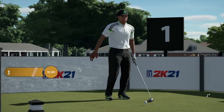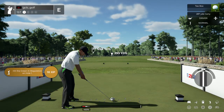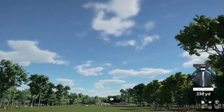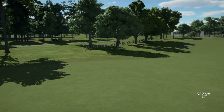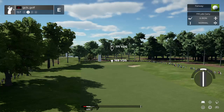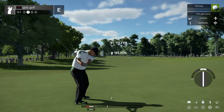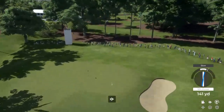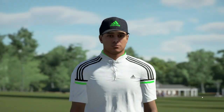Welcome to PGA TOUR 2K21, my name's John. Today we're starting a round on a par four. Let's put that first drive in the fairway and take it from there. This one's looking okay off the tee, clocking in at around 170 yards or so to the pin. A little too much to the right, but you'll be alright there.